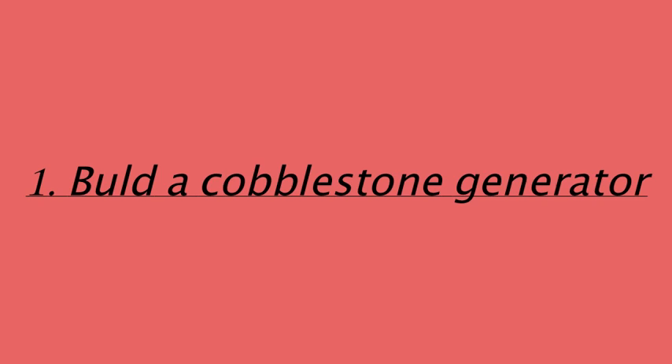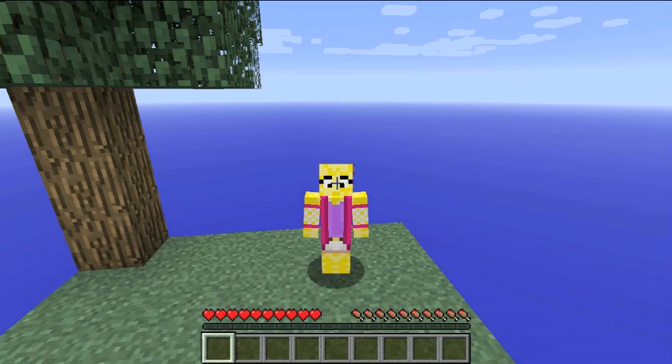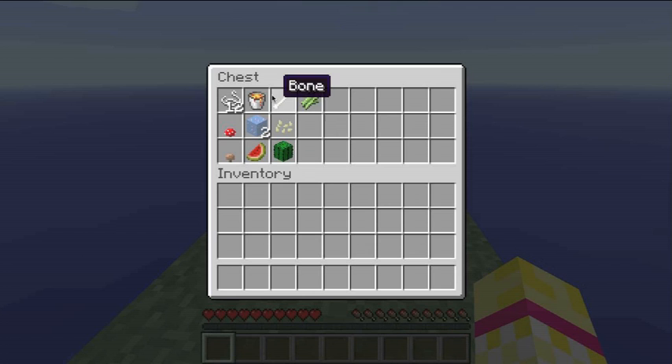I do like cobblestone generators, so that's a little bit exciting. Let's see what we've got in this chest. Pumpkin seeds? These are weird. Ice, mushroom, mushroom, melon, cactus, sugar cane, bone, lava bucket, and strength. That's weird. Why would you need those things?